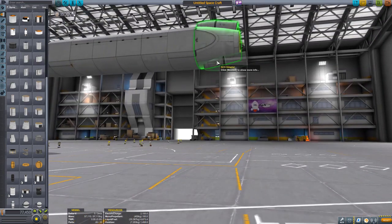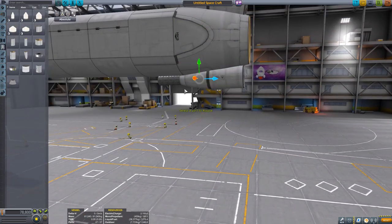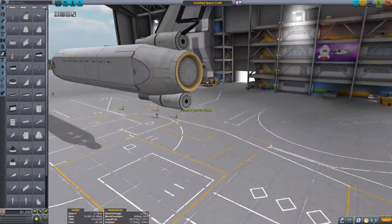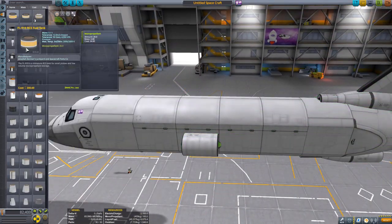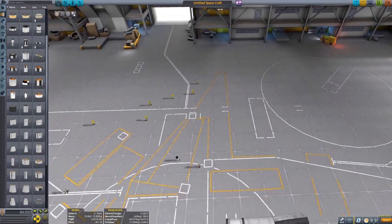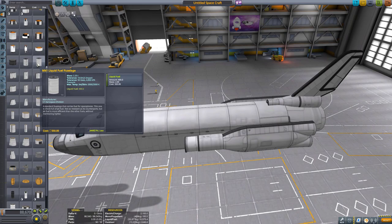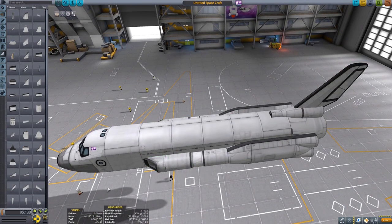Before we get started, there is also a music version of this entire process — just some text on screen with music in the background — linked in the top right corner and in the info box. If you don't want to listen to me talk, you can click that and enjoy the music while I build. In this commentary version I'll explain what I'm doing.